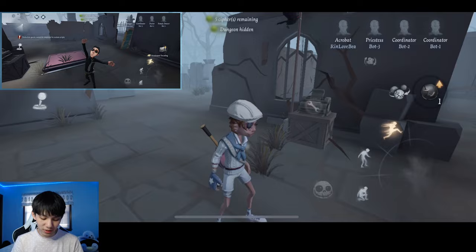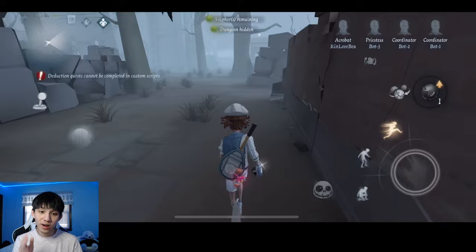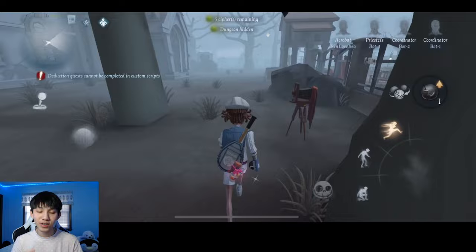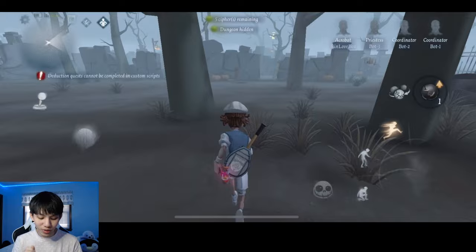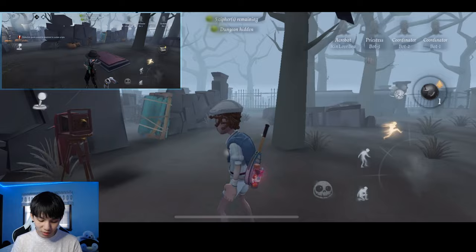The second dungeon location is at Graveyard — it will be in front of Graveyard in an open area. It's actually really hard to miss. There is no way you will miss this dungeon location. It will be next to a very skinny tree. So the second dungeon location is right here. You guys see this skinny tree? It should be right here — this is our second dungeon location.